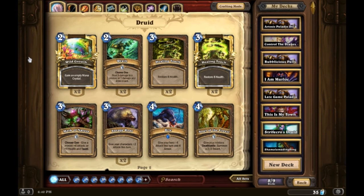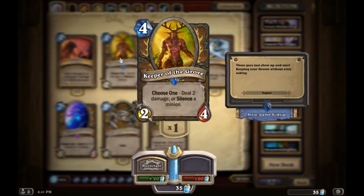You can play Druid as a mid-game deck or a late-game deck, and it's actually a lot of fun to play because of that flexibility. As for what cards I'd look to unlock early: my number one as far as rares go would be Keeper of the Grove. Keeper of the Grove is one of the best four-drops in the game — it has four health, which is great because it can trade with something like a 3/2 already on the board and survive. It also has the ability to either do two damage or silence a minion when it enters play, so you're almost always guaranteed a 2-for-1 trade. Almost all high-end decks are running Keeper of the Grove. It's a great card and I'd look to unlock two of them as soon as you can.